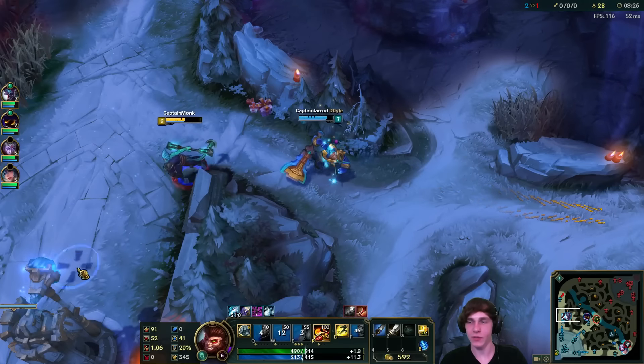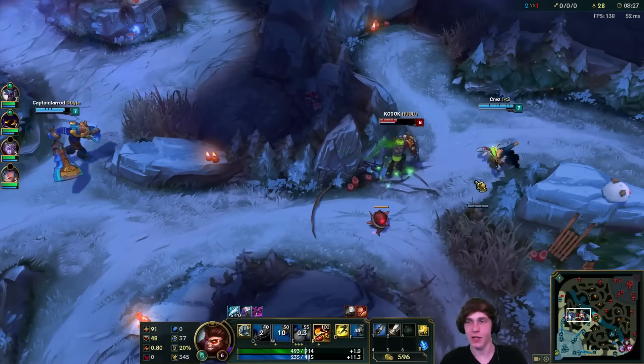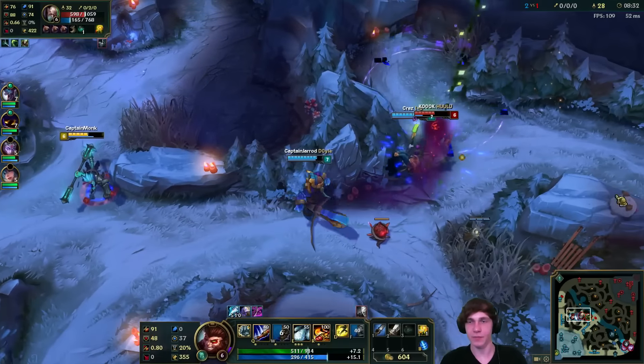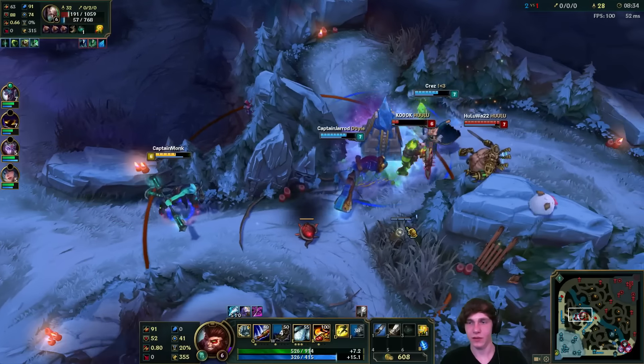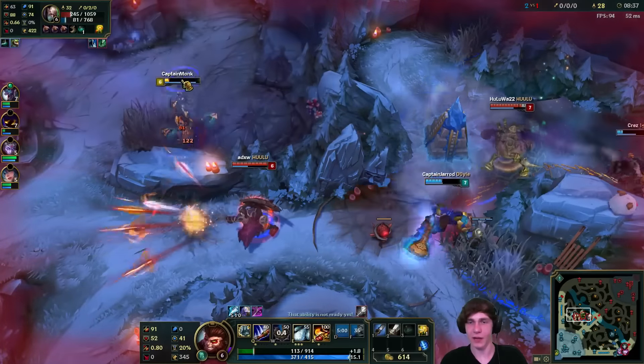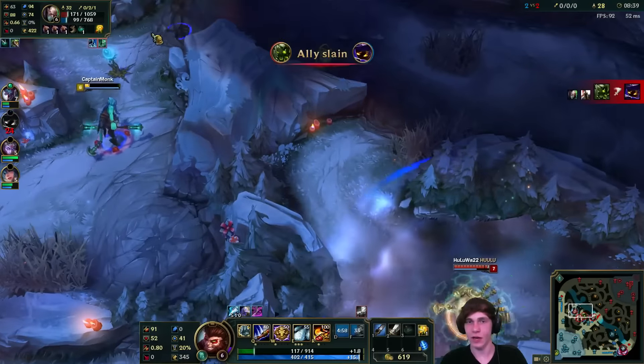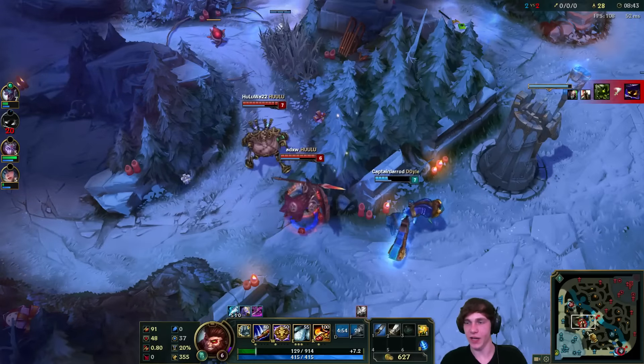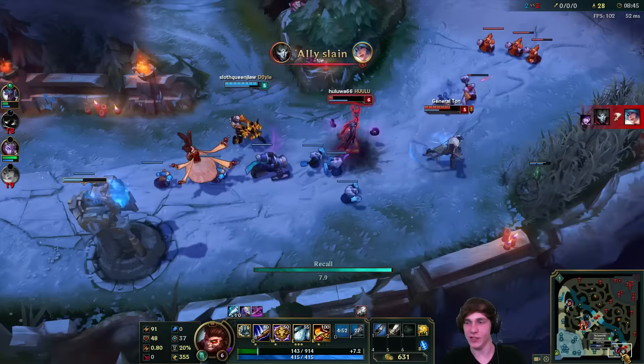I'll just do some free damage to him. There's really no benefit in chasing Singed, but Veigar might be able to set him up for death. Went through the stun. Pantheon's here though - let's not die to Pantheon. Flashing to get out of that one - nice. Looks like we're going to lose Veigar. Singed doesn't die, we lost Sona bot lane.